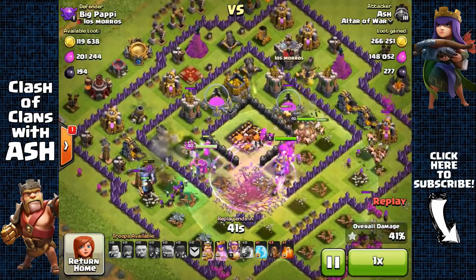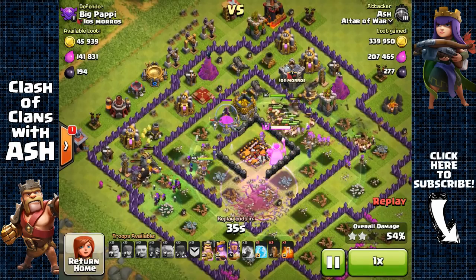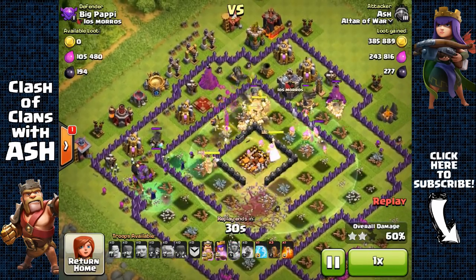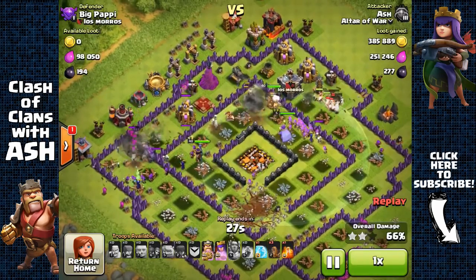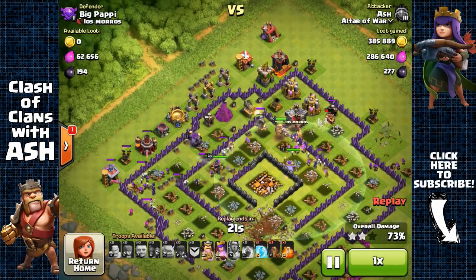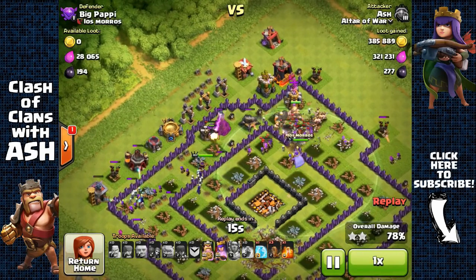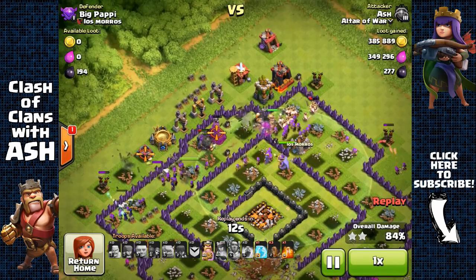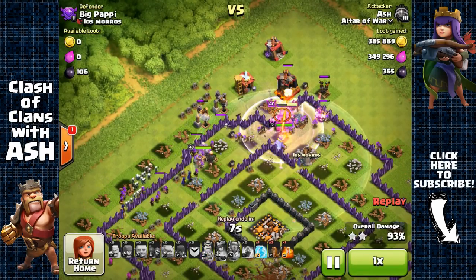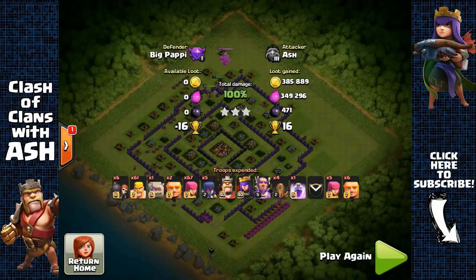Here I'm going to use the Rage Spell to assist everyone in breaking through the base. This base has mostly Town Hall 8 defenses so I know I can easily 3-star this guy. I use the Eternal Tome ability because of the mortar's splash damage — the Eternal Tome protects my Barbarians and Archers from that splash damage for about 3.5 seconds at level 1. Once the Warden hits level 20, that Eternal Tome and the Life Aura ability will be amazing for buffing my troops even more.